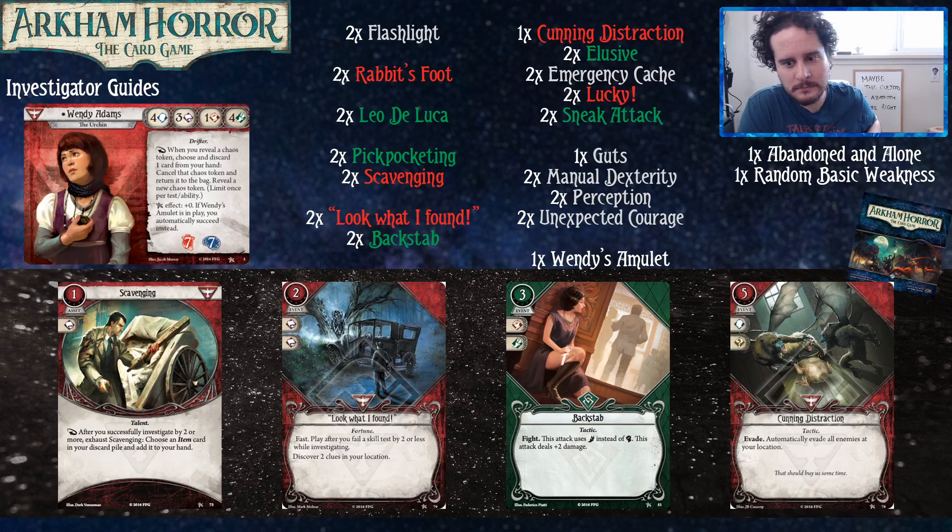Scavenging: we want to investigate, and it lets you get things back from your discard. Not super relevant in this base deck since the only items you're playing are Flashlight and Rabbit's Foot. But being able to repeatedly throw one away and get it back is strong. So you investigate, you don't like the result — you discard a card to retake — you succeed, and you take your item back. You just succeed to investigate for free. It's insane.